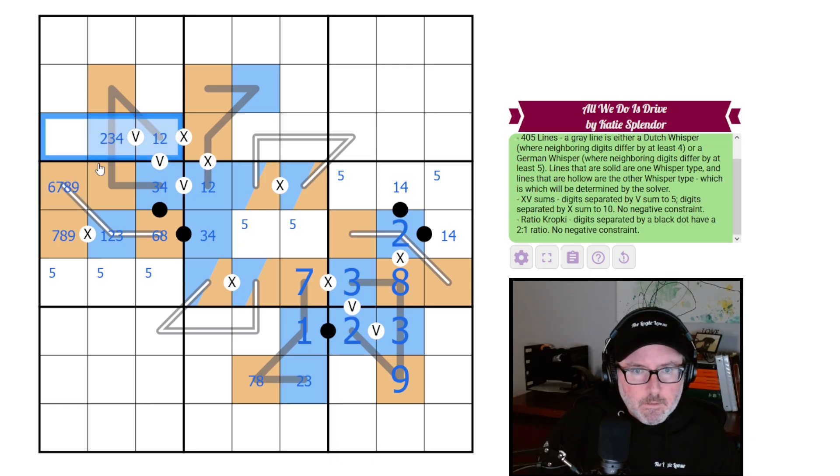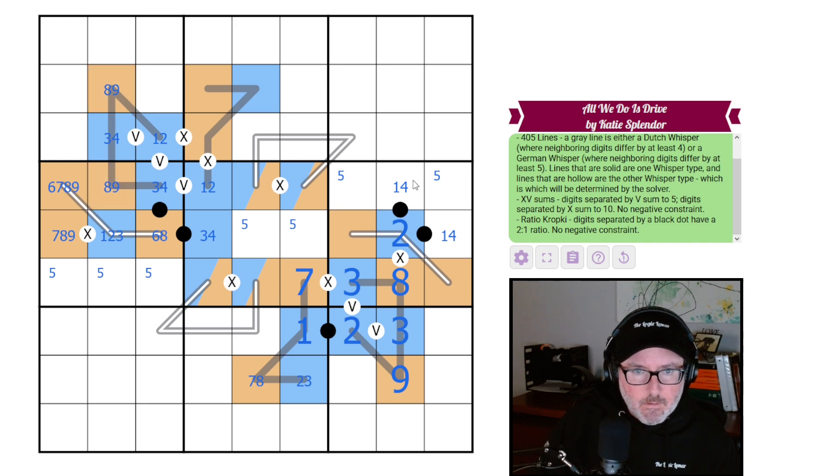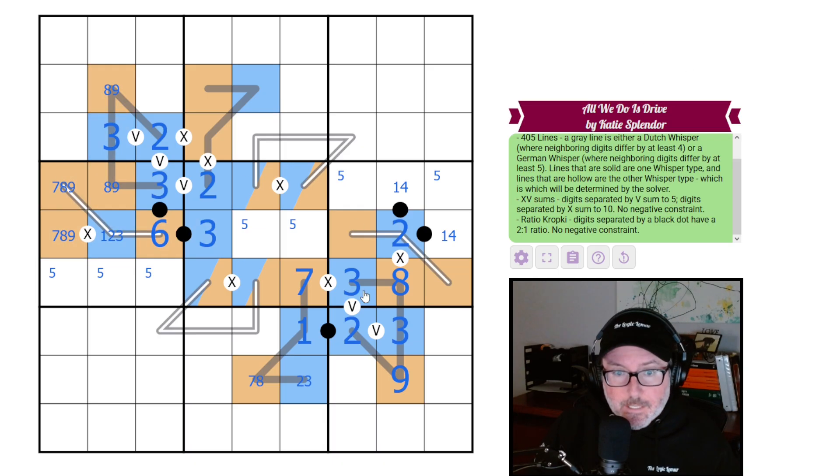This cell can't be a two. So it's a three or four, making that an eight-nine pair. This can't be a four so it's three, giving us two and three. That forces the six and the three. It was probably easier to have looked at this from above first, but we get to the same place.